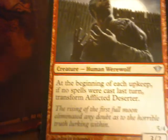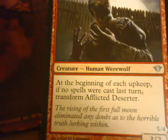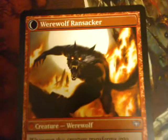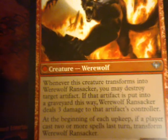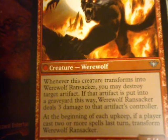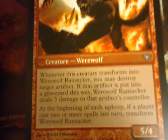Speaking of transform — Afflicted Deserter. It's a werewolf. At the beginning of each upkeep, if no spells were cast last turn, transform Afflicted Deserter. He's usually a 3/2, becomes a 5/4. Whenever this creature transforms into Werewolf Ransacker, you may destroy target artifact. If that artifact is put into a graveyard, Werewolf Ransacker deals 3 damage to that artifact's controller. And then the standard werewolf thing.